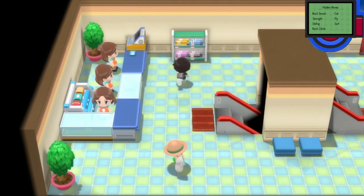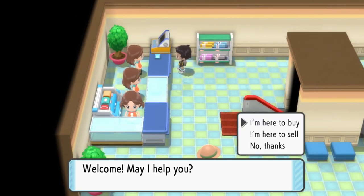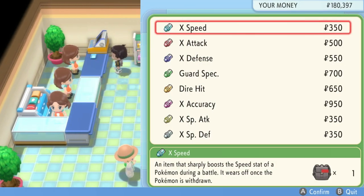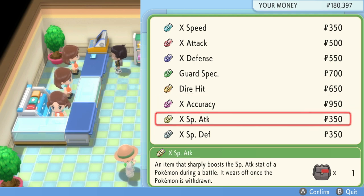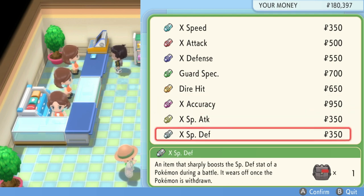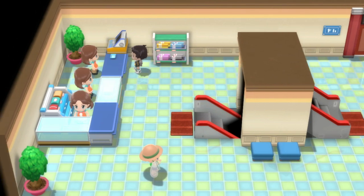Number five: battle items. Using battle items or X items like X Attack and X Defense will also improve your Pokemon's friendship, but only to a certain point. This is the same with teaching a Pokemon a TM — the friendship stat won't go past 200 with this method.